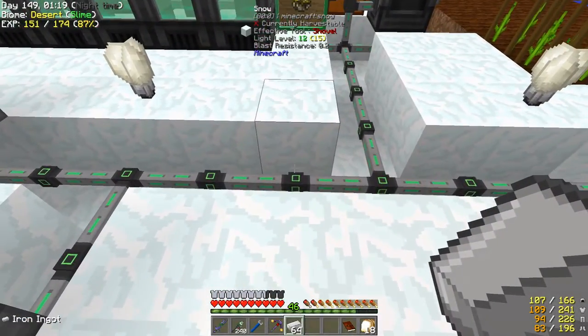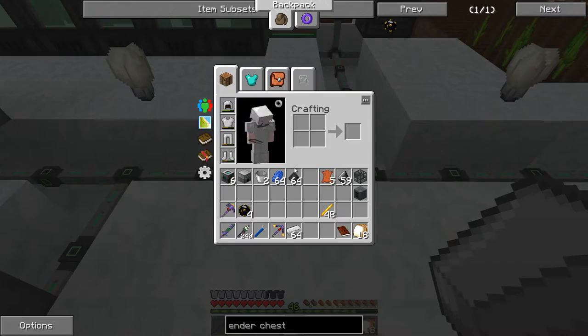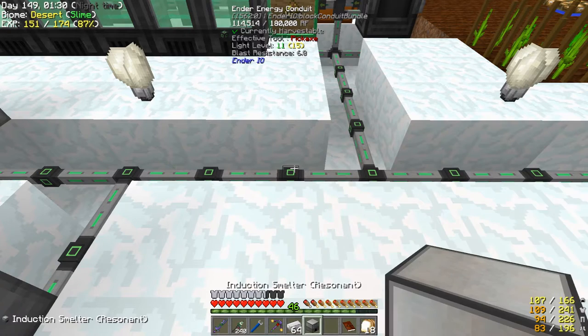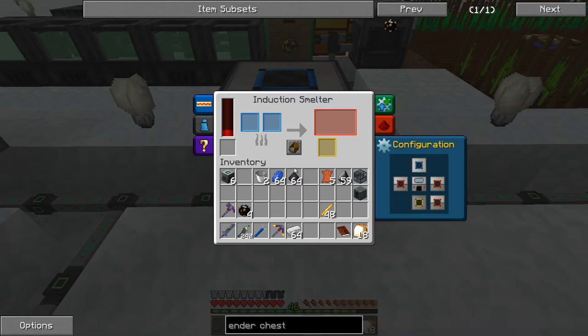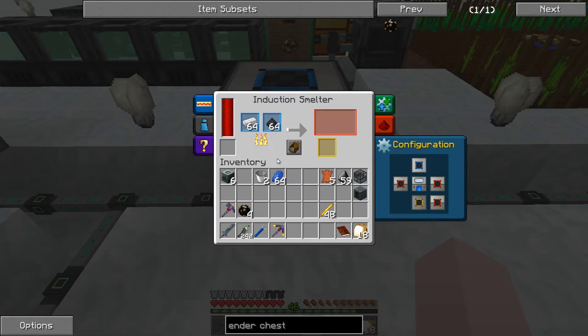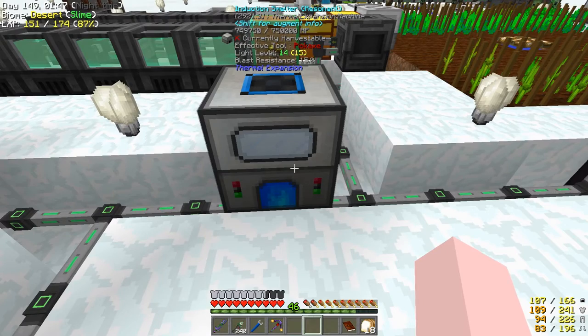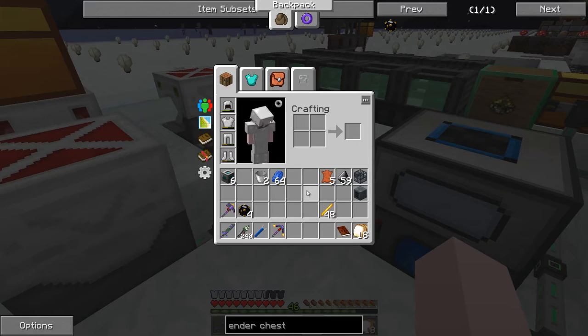The first thing I'm going to show you how to do: I'll put the induction smelter right here. One of the things you can do is stick iron in here, coal there, and it's going to spit out steel. We'll let that run for a second while we do some other stuff.